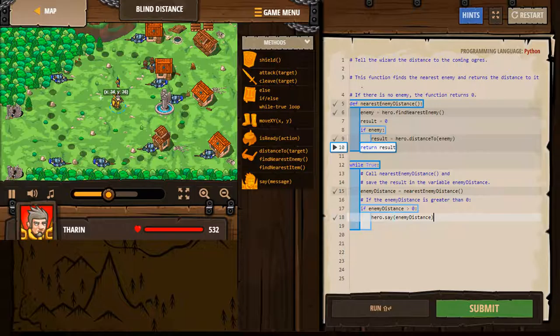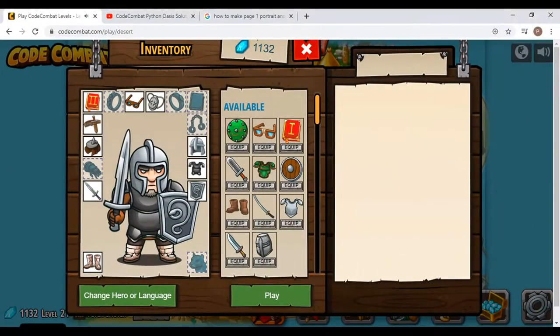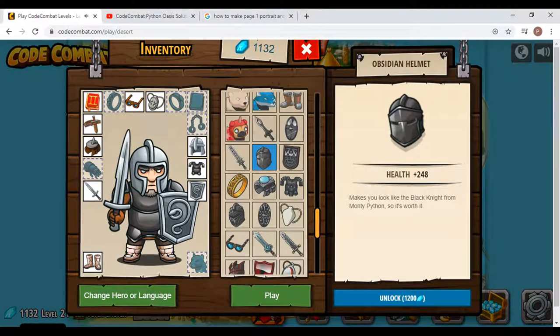I must complete Backwards Forest and move on to the next level. Within the inventory section, you could get such items as new armor, new sword, new shield, or a new helmet.